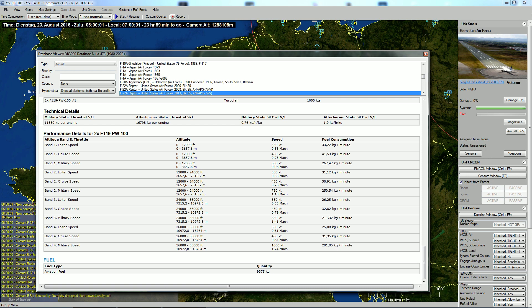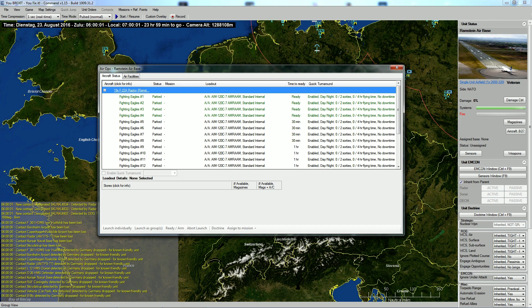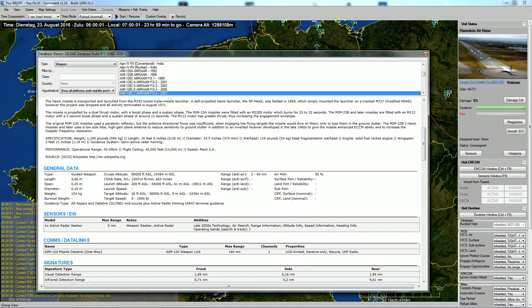The F-22 is extremely fast — particularly at high altitude. At military speed above 36,000 feet it hits 1,000 knots, whereas at lower altitude it's only around 700 knots and burns more fuel, about 50 kilos per minute. These Raptors carry six AIM-120s — slightly newer versions but similar missiles — with about 60 nautical miles range. Some are being prepared, some will take about an hour, and some won't be available in this mission at all.